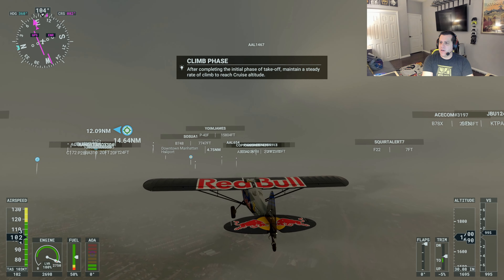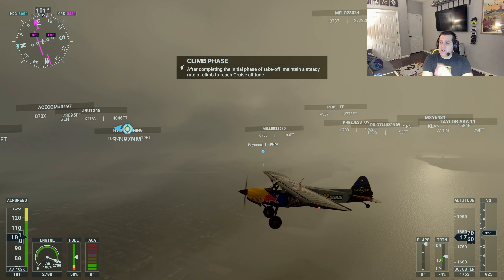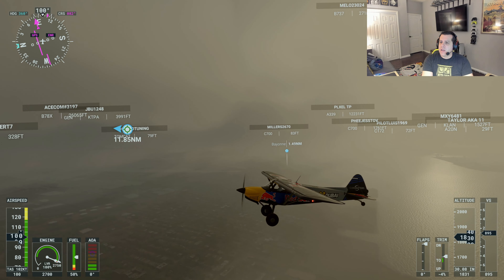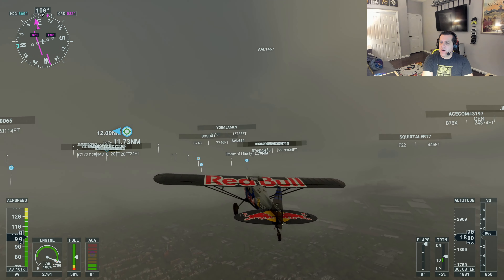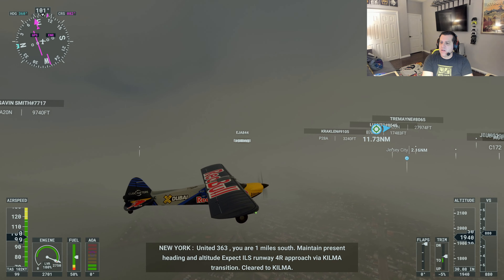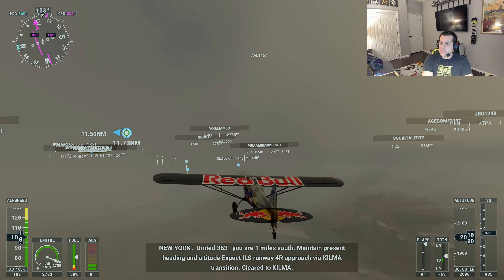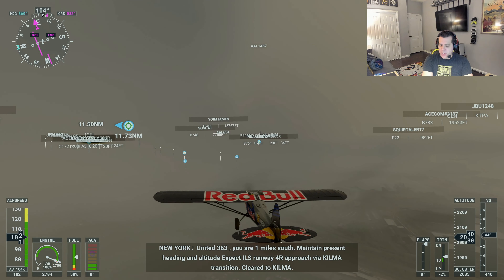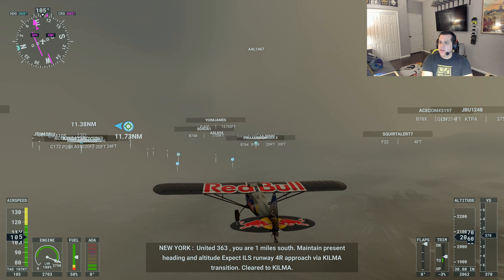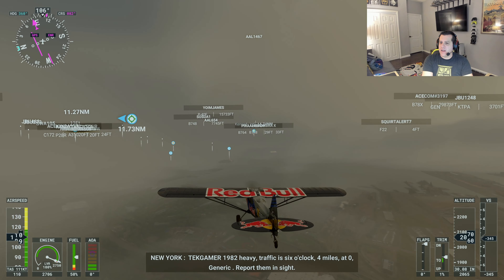We're heading over — Bayonne is down to the south of us there. We're heading east right now. There is Jersey City up ahead. There is the Statue of Liberty. So we'll start out by buzzing by the Statue of Liberty, then make a quick north turn to head over Ellis Island.